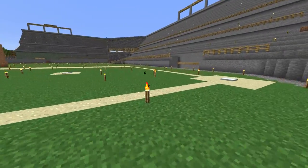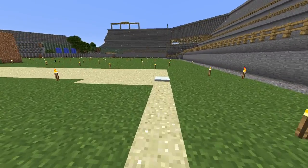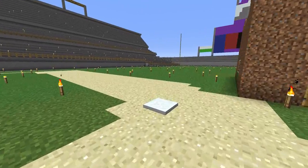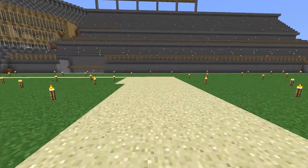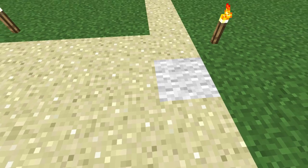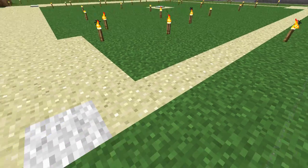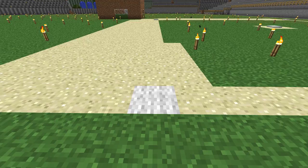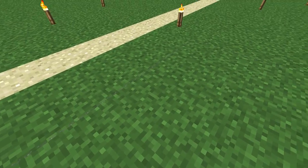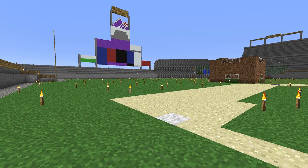And so that's Coors Field, or an approximation thereof. I will hopefully get some work on the insides of the stadium done, but I predict that is going to be a massive, massive pain — I really don't even know how to begin that. This little bit of string on the ground doesn't really show up too well — that's the third base coach's box, where you stand and give signals. Thanks very much for watching guys, and I'll see you all again.